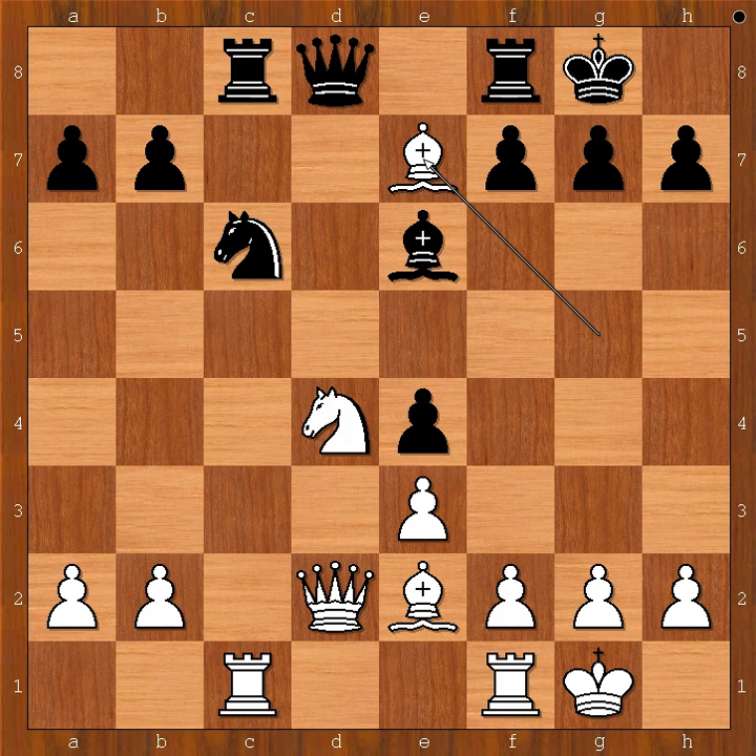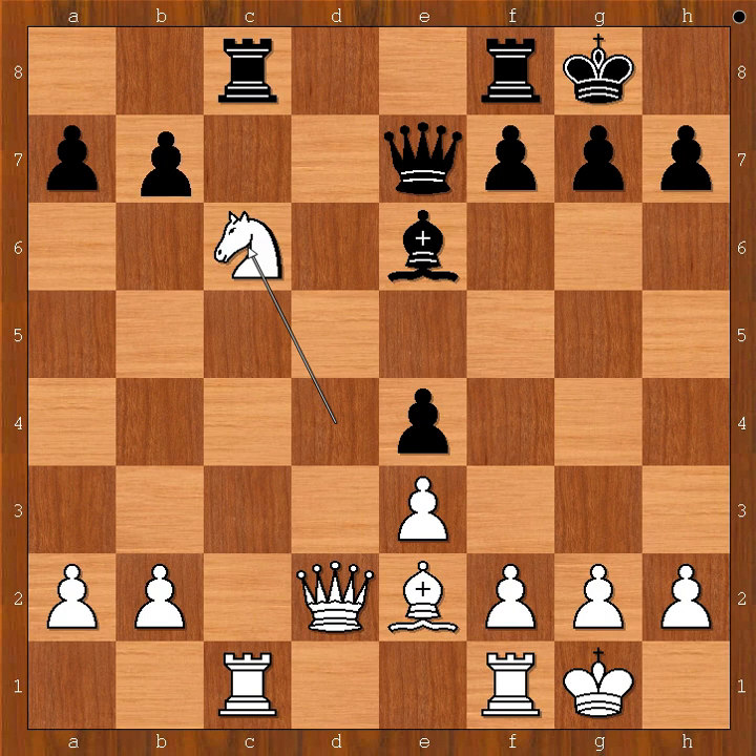But Lasker saw deeper. Bishop takes bishop on e7, queen takes bishop, knight takes on c6, pawn takes knight. At move 17, material is equal, but white has a better pawn structure.